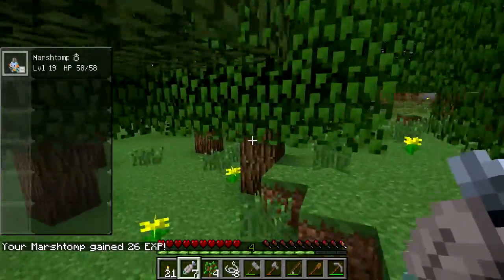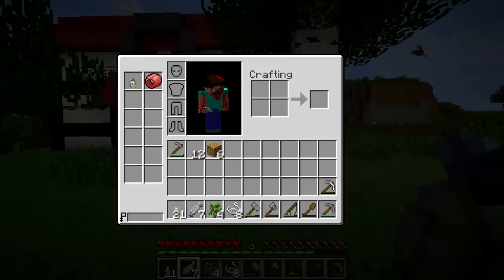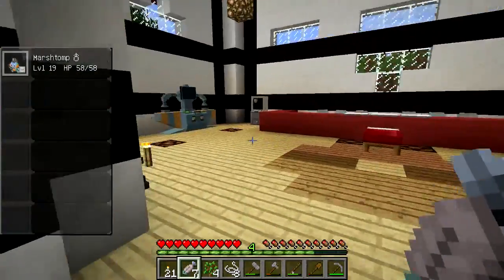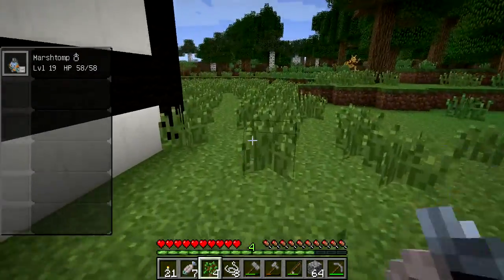I think I might build a Nerd Pole really quick above our base, just so I can tell where it is from afar. We can build that out of stone — we probably have a lot of stone in the chest. So we'll just build it out of stone. It doesn't have to be anything immaculate. Let's go ahead and climb to the top of the base and make a Nerd Pole.